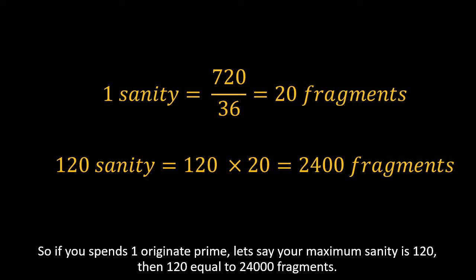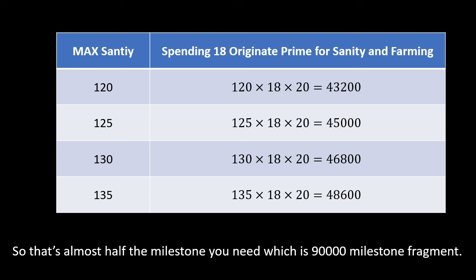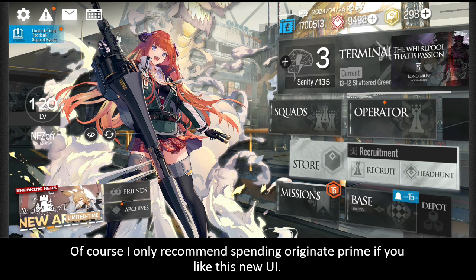If you spend one Original Prime and your maximum sanity is 120, then 120 sanity equals 24,000 fragments. If you consider this UI as buying a skin at 18 Original Prime, then 18 × 120 × 20 equals 43,000 fragments — that's almost half the 900,000 milestone fragment requirement.